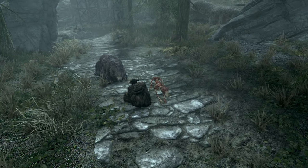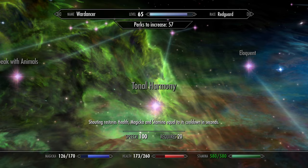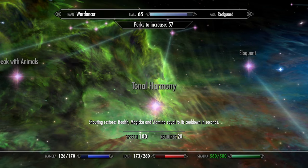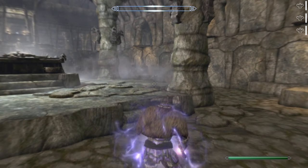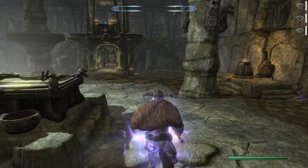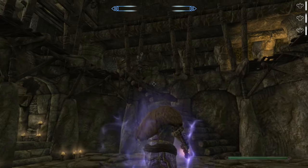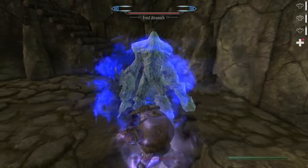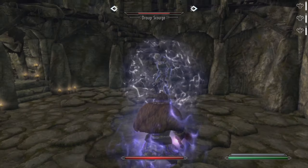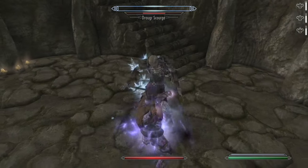Then we have the Shout perks. To begin with, Tonal Harmony restores all three attributes by the amount equal to a Shout's cooldown when you Shout. This can be very useful early game, but the returns diminish over time — first because you will need more healing than most Shouts can provide, and second because you will most likely shorten the cooldown of all Shouts later in the game. Never mind though, because Tonal Harmony is a prerequisite for some much more useful perks.